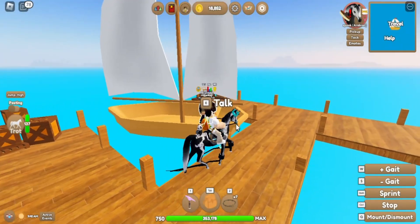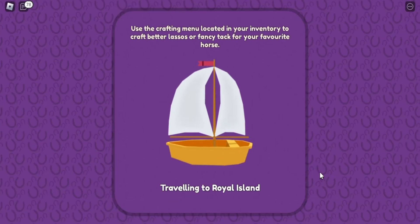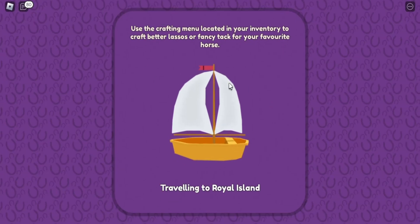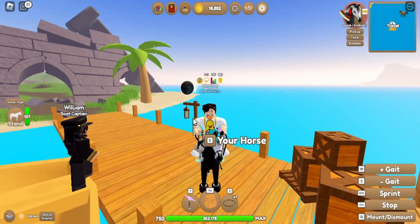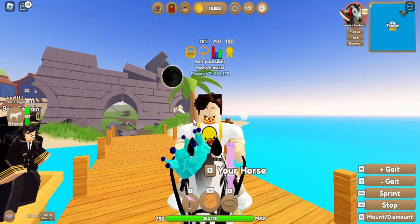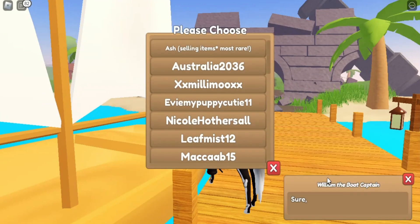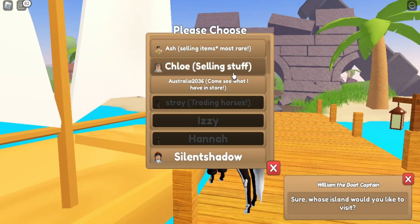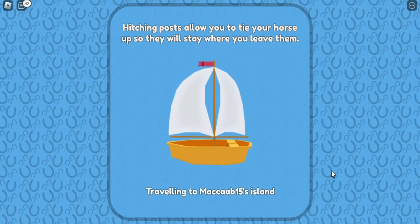Another method is ancient deposits. At royal islands — let's go to royal — in the mine and quarry, and even around the island, there are things called ancient deposits. I have done a video on that, so you can check that out. That is another way to get accessories.